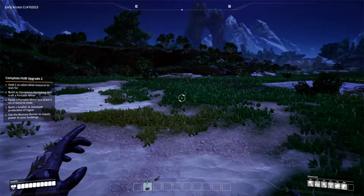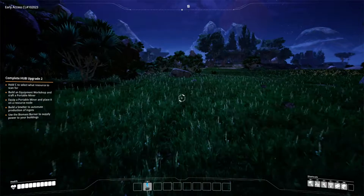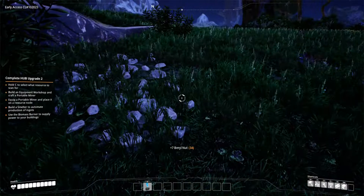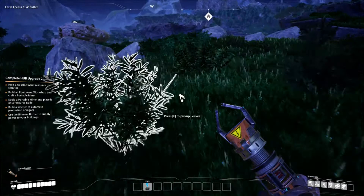There are three types of ore deposits: pure, impure, and normal. Impure does what it says — you won't get as much when you use the bigger miners. We should get the Xeno Zapper equipped in case we run into beasties. I'm trying to find the copper deposit — I'm sure there was one we came across but I can't remember where it is.